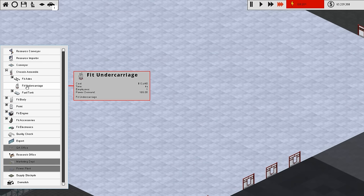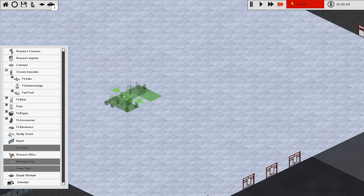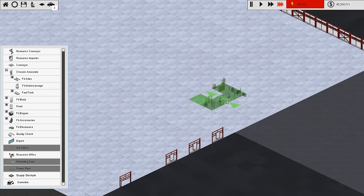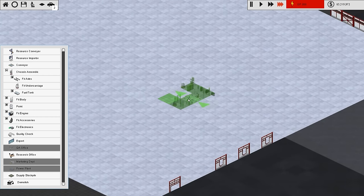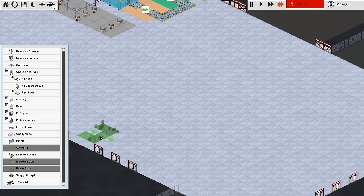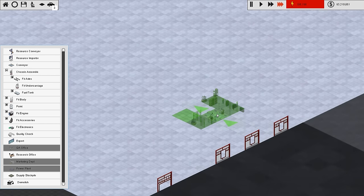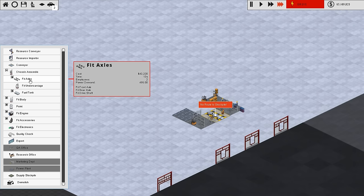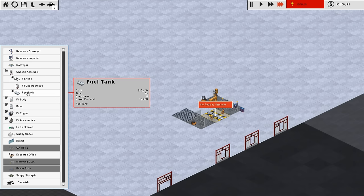We need to assemble the chassis - it'll probably be axles, undercarriage, fuel tank. So we go for axles first which is thirteen seconds. We'll spin this round and put it here because you can see there's a lot of resource input, and we'll spread it across this factory and ship it from maybe this corner. So that is 'fit the axles' - thirteen seconds to do that. Undercarriage is four, fuel tank is eight.